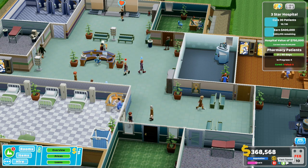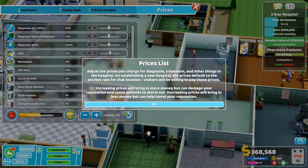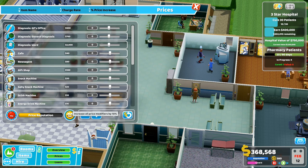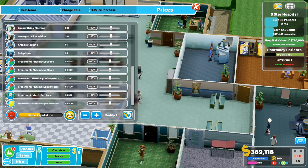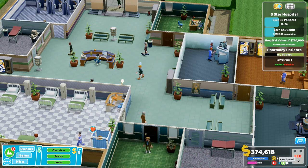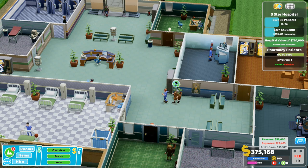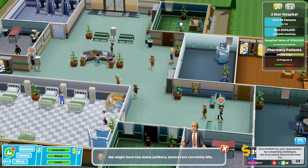We've done 10 out of 30 cures. I wanted to go and increase the prices. Increasing prices will bring in more money but can damage your reputation and cause patients to storm out. I put everything up by 10% — that should help bring in a bit more money. Oh no — that patient just died. They were an emergency person. We've cured two, one has failed, two in progress.